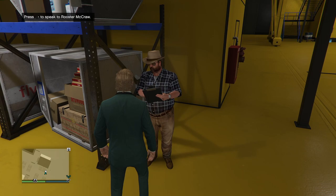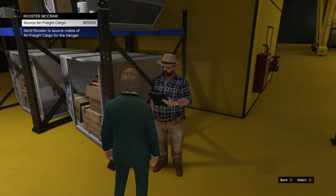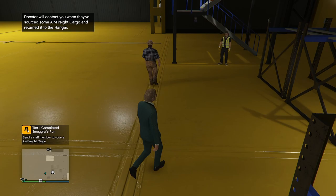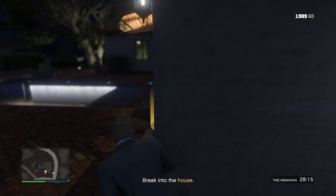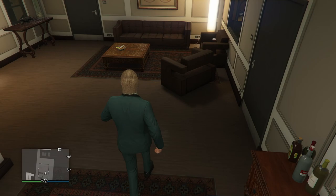You can also upgrade your personal arsenal with a Mk2 weapons workshop, so you now have a weapons workshop inside your hangar. With this new update you have Charlie Reed and his friends — one of his friends called Rooster is now hanging inside your hangar. You can talk to him and ask him to source cargo for a small fee of $25,000. This is basically the same as the CEO crates warehouses where Lupe sources crates for $7,500.